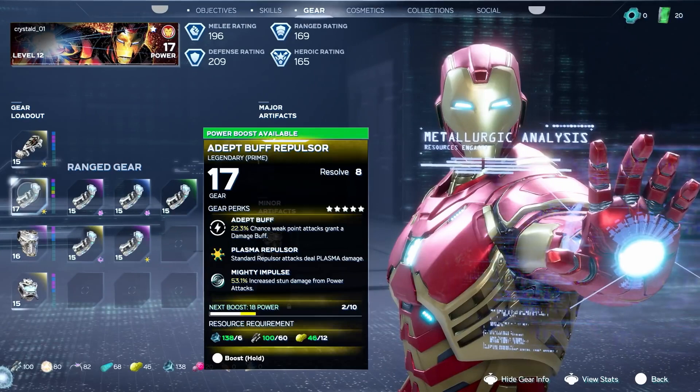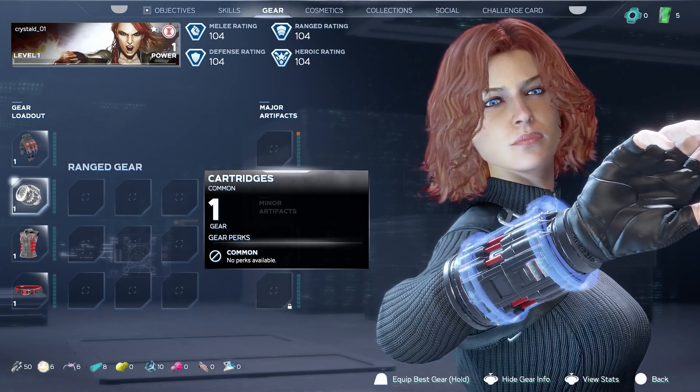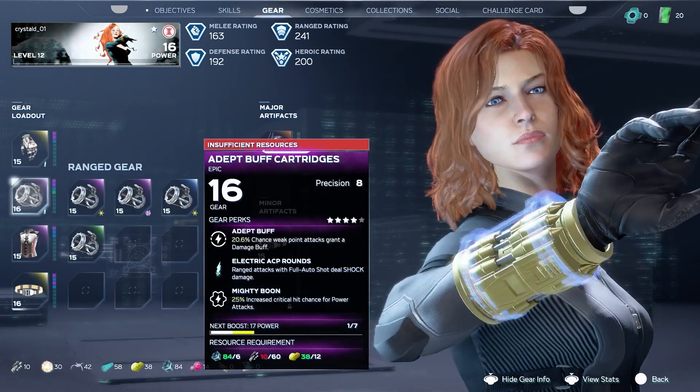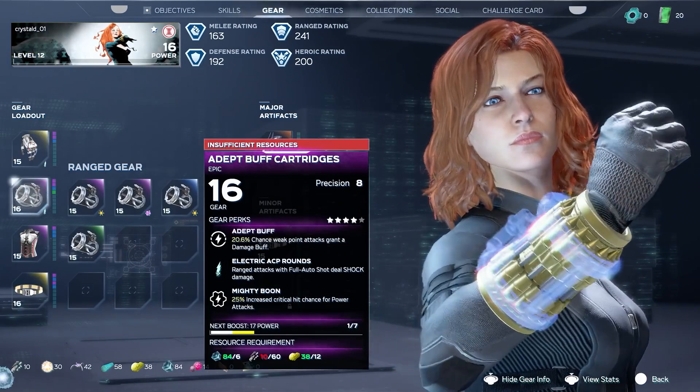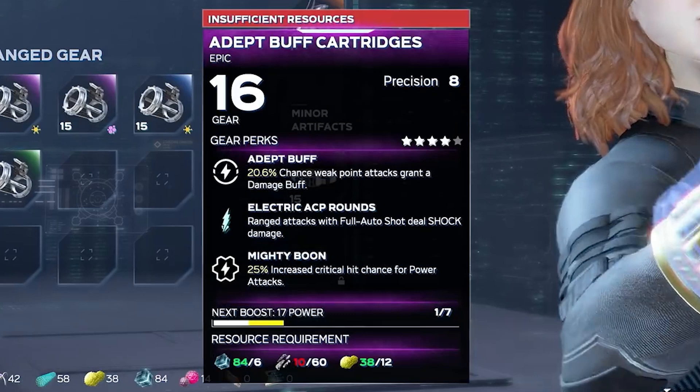Let's move on to some other gear screenshots next. Here we can see Black Widow's starting stats before jumping to a level 16 version of her. We've already read a version of Adept Buff, so here are the other two perk descriptions. Electric ACP rounds: ranged attacks with full auto shot deal shock damage. Mighty Boon: 25% increased critical hit chance for power attacks. Electric ACP rounds give us our first look at the shock effect on gear, and of course we can see the shock emblem alongside the gear.